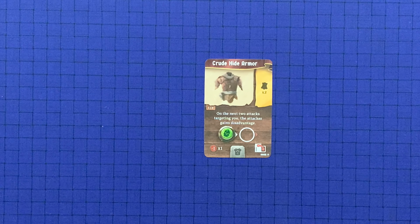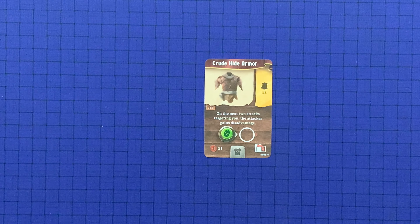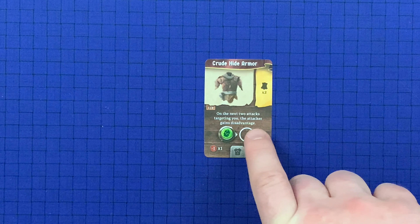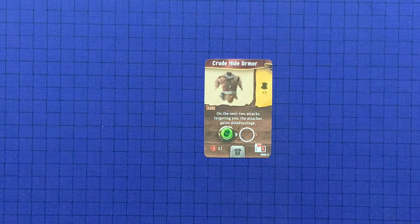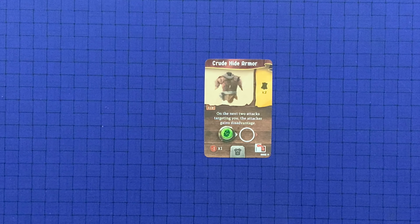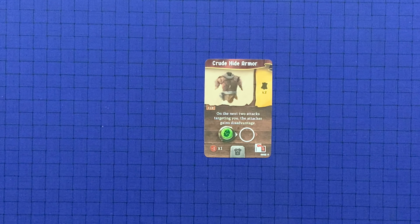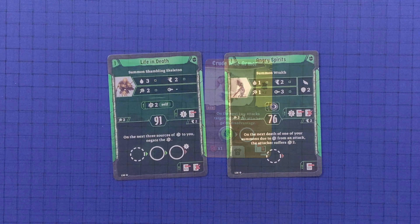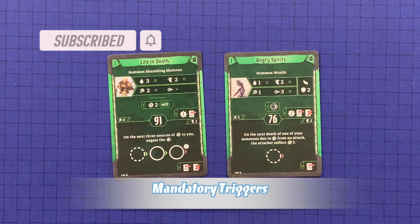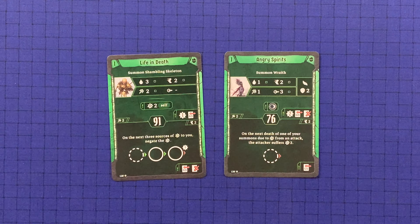All items are always returned to their original state between scenarios — no item can ever be permanently lost. Items with use slots and passive effects must be used if the item's requirements are met. For example, if an item grants disadvantage to attackers on the next two attacks targeting you, it applies whether or not you want the enemy to gain disadvantage. All other item uses are optional. An item that affects an attack must be used before the attack modifier card is drawn, and an item that grants an ability cannot be used during another ability. If any part of an action is performed, certain abilities or effects of that action cannot be skipped — these are highlighted in a box with an exclamation point, and can include negative abilities.